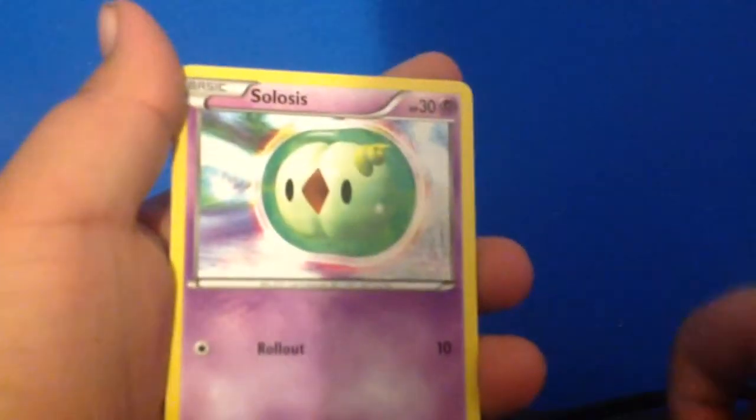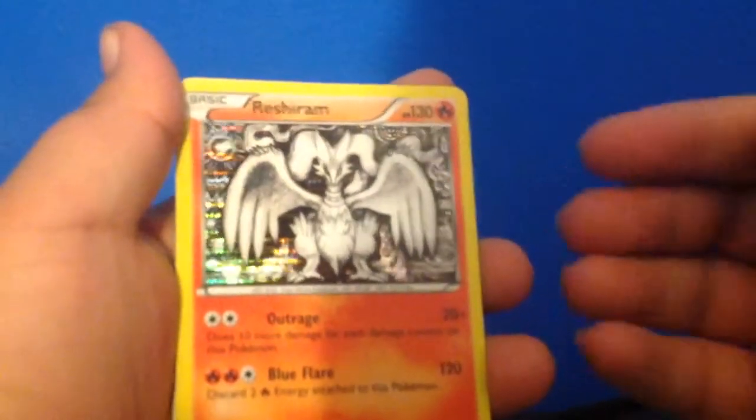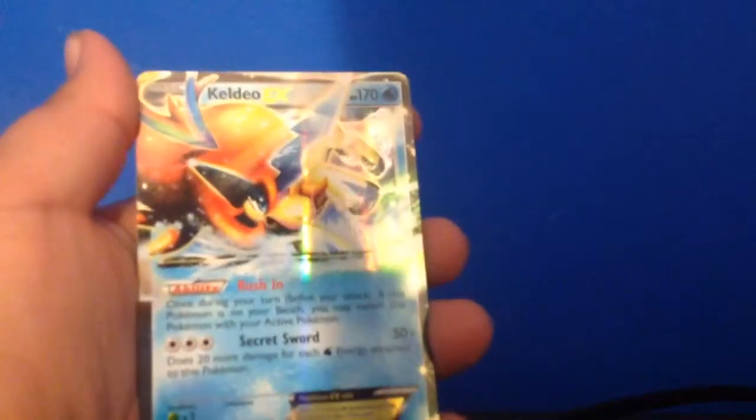Now let's get to the third and last pack. Wait, I forgot his name — I think it's Metang, something like that. I don't know. Alright — Mancino, Swaddle, Wobat, Solosis, Holographic Raytrian, and a KELDO EX!